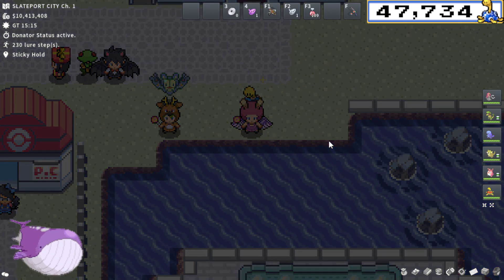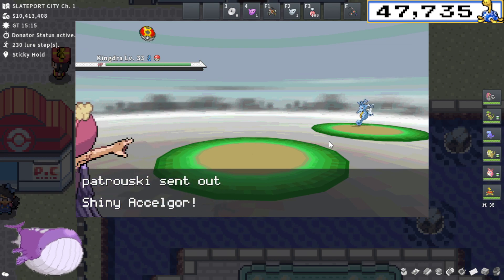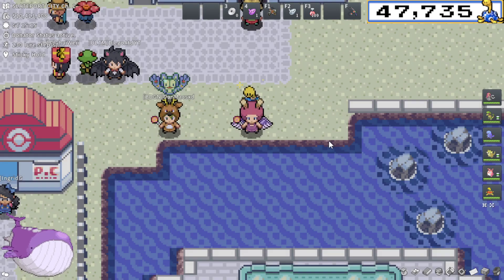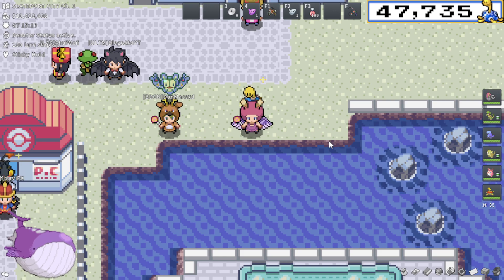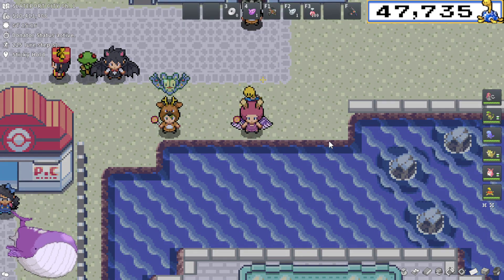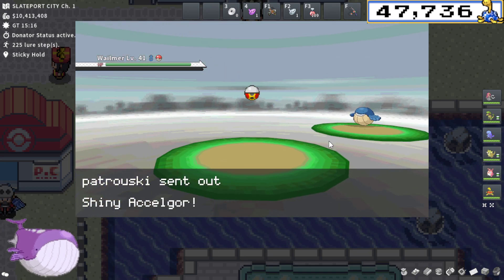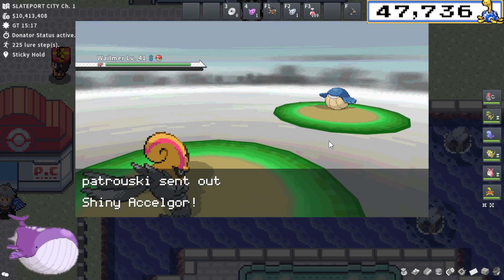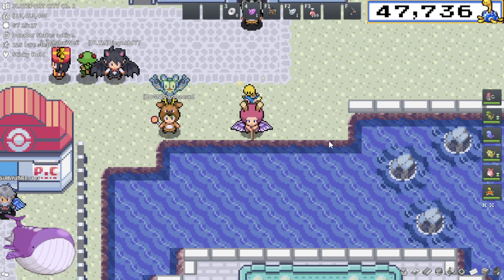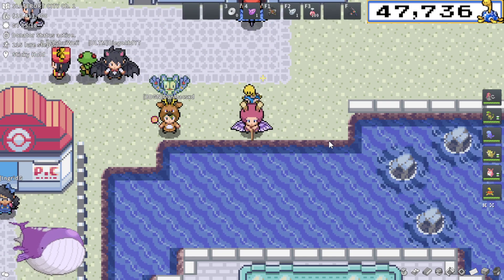Another thing would be an egg incubator. Egg hatching in Pokemon is extremely slow, even with Donator status and a flame body Pokemon. We don't have to make it incredibly faster, but maybe there was an egg incubator zone in your house that would make egg hatching like 10% faster. I think that's totally balanced and totally fine. I'm not asking for any broken mechanics that make secret bases unbelievably required — but there should be benefits good enough that people actually want to use them, because currently there's really no reason to go to your secret base.